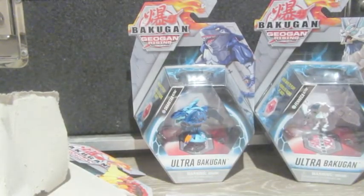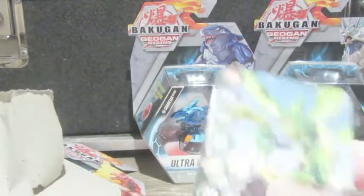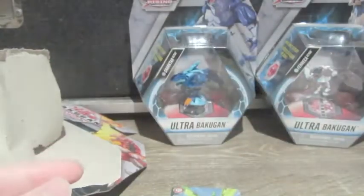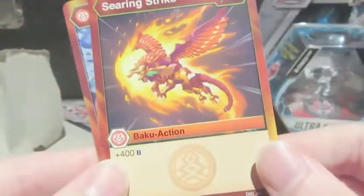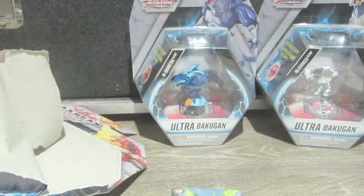We already know how to transform the Ultra, thanks to the Aquas one we found. So that's his Gate card — that's actually getting nightmarish. Dragonoid Ultra has 1000b power and 2 crit. He got powerful. And his ability is Searing Strike. Dragonoid Ultra got powerful.